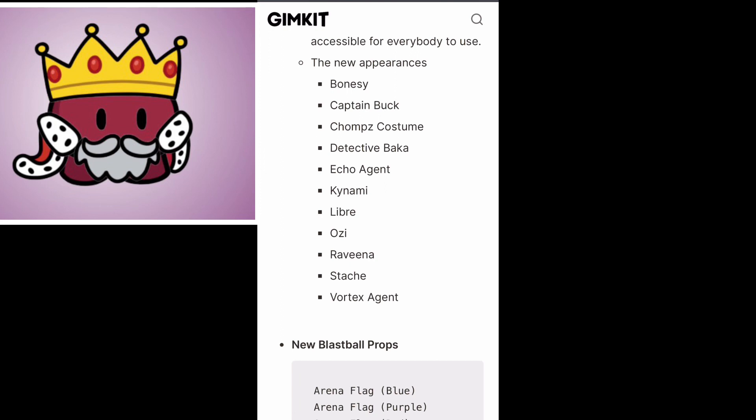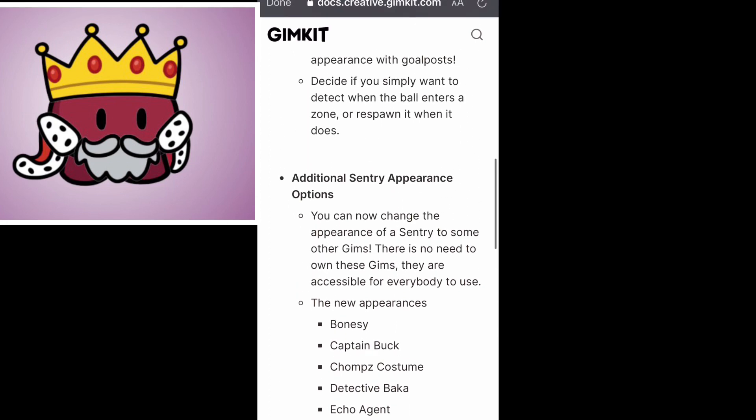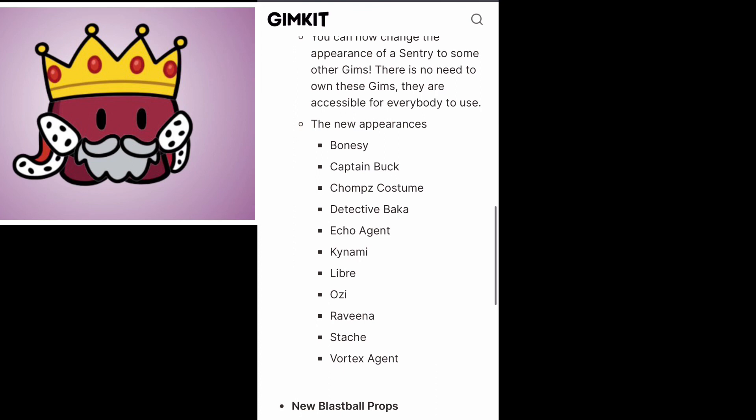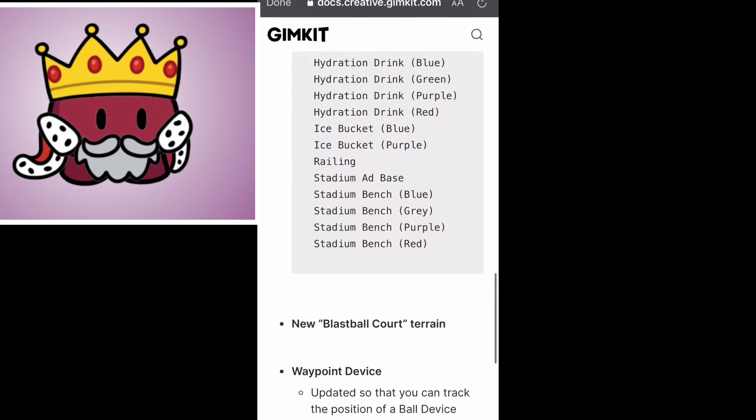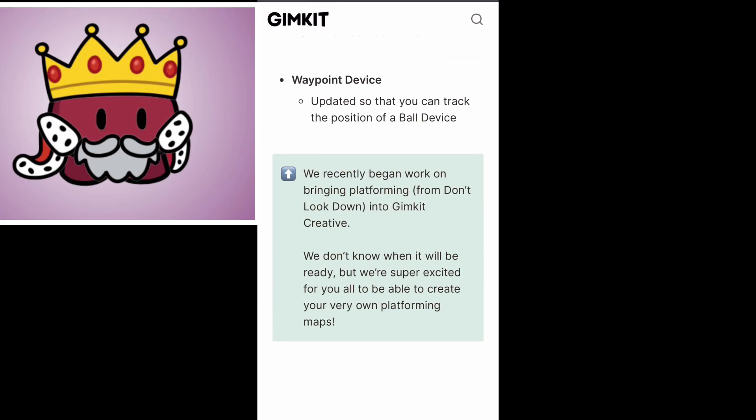That's crazy because you can actually have NPCs in your game mode if you want a little RPG-style game where people are talking to you. You now have a game that looks like something more familiar. Or you can just have them battling as little enemies along the way. I can only assume there will be more appearances later. They also talked about platforming coming to GimKit Creative — they just started working on it, so they don't know when it'll be ready, but they're excited and so are we.